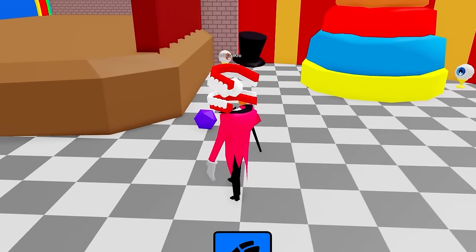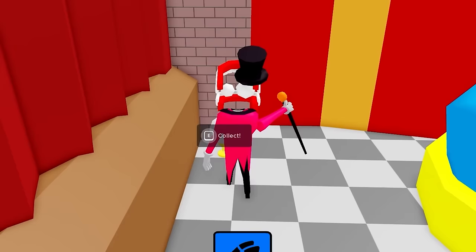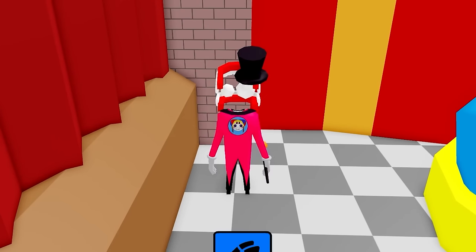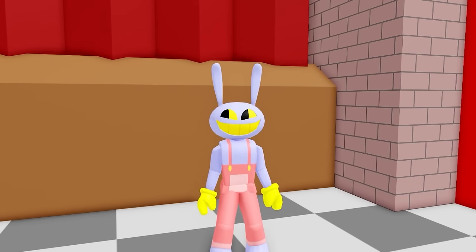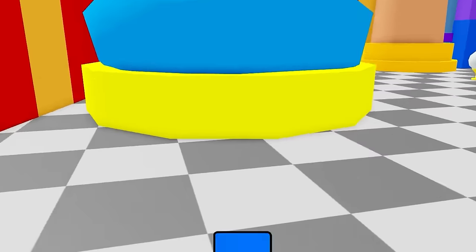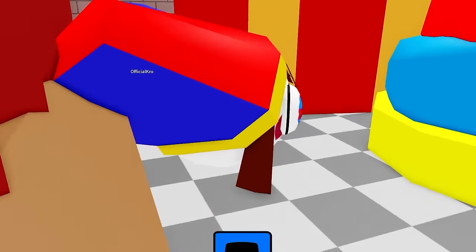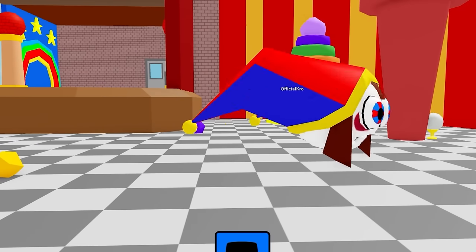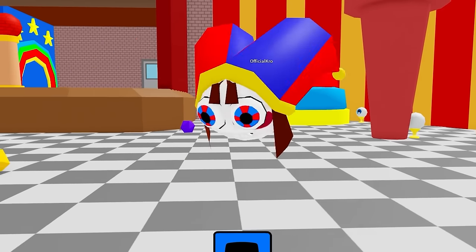Let's go — I found two more morphs! Let's see what this one is right here. We have Pomni big head. Okay, turn back to Jax — we're back to being Jax, the one and only, the best. Pomni big bear — I can't see. Oh, I'm huge! Oh, and I can spin. I'm a giant Pomni head!